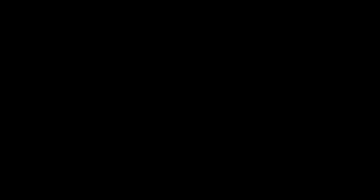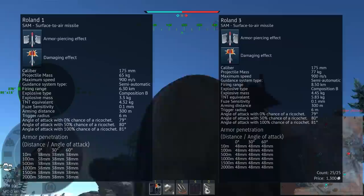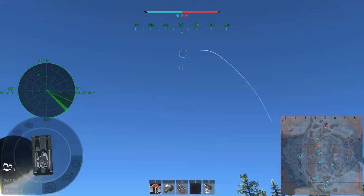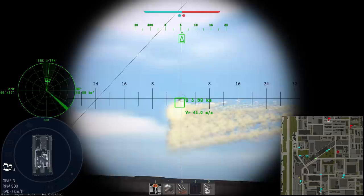Next up is our final anti-air vehicle at tier 7 — the German Roland II, which can be pronounced in so many different ways. This is a SAM vehicle equipped only with missiles to take out aircraft. It comes with two types: the stock Roland I and the Roland III. The I has a max range of 6.3 kilometres, and the III has a max range of 8.5 kilometres, as well as having more explosive in the missile. These missiles can't really be used against tanks reliably though — their proximity fuse means they explode off the surface of a tank's armour. This can knock out barrels and tracks, but not much else.